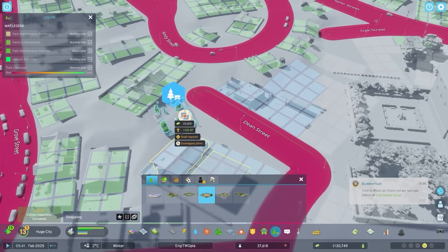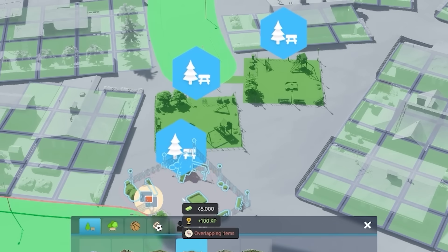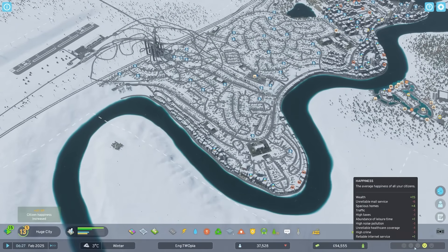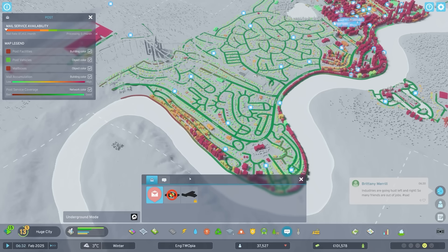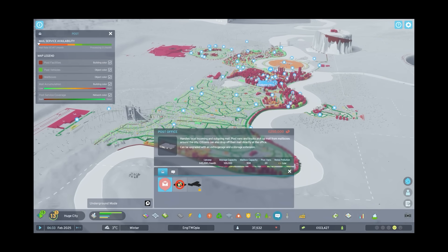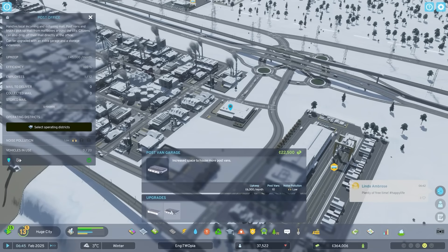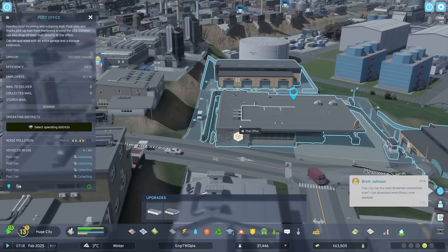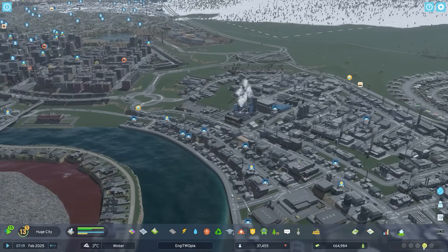Just going to cheer people up by adding a few parks about the place - three on the end of Oak Street, that is beautiful. But I think that's pretty much cheered everyone up. They're still complaining about unreliable mail service. Hang on, do I not have a post office built? So I built all the mailboxes but I didn't build a post office. I'll wang that down over there, upgrade it, get more post vans. Got two post offices in, so there's loads of vehicles going about now - that should cheer everyone up.